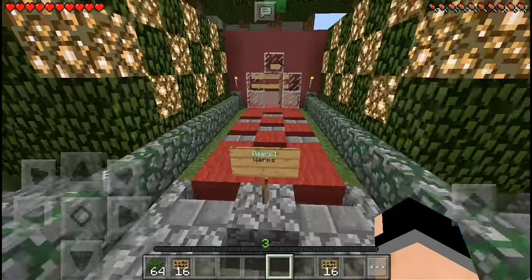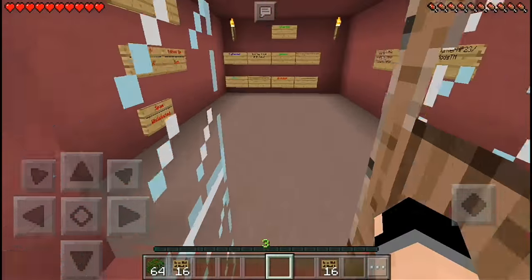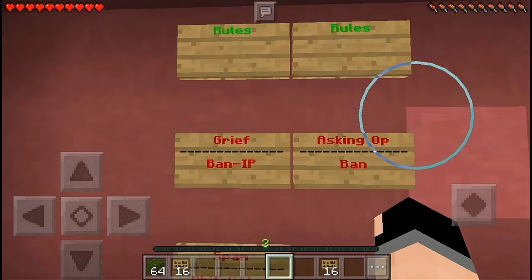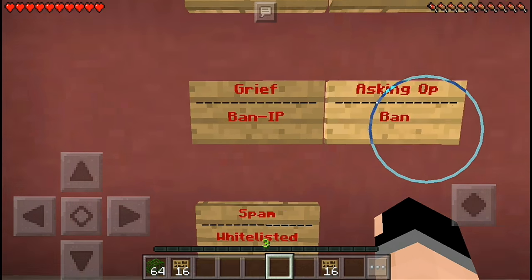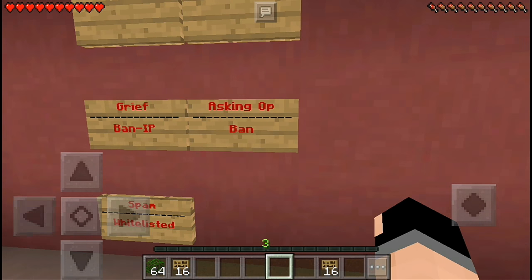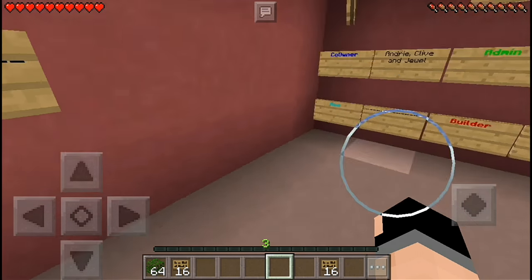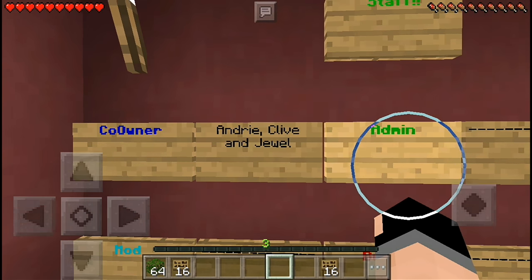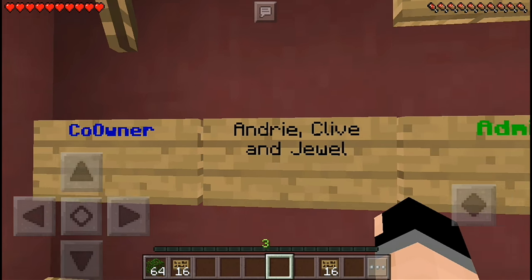First, let's look at the rules here, made by Clive Hunter HP23. Grief ban, IP asking OP ban, spam whitelisted. There's the co-owner here, Andre Time and G.